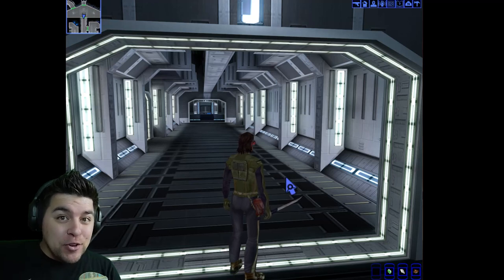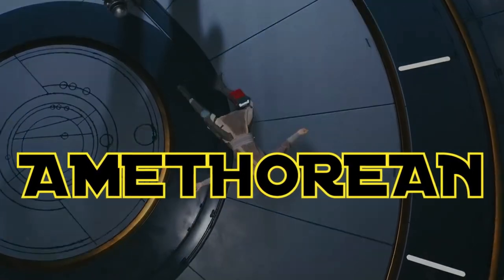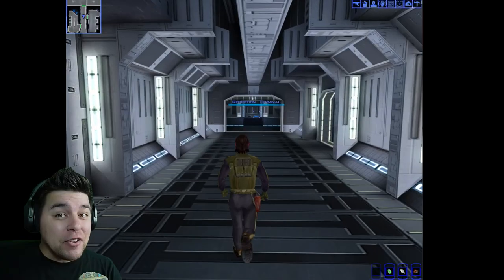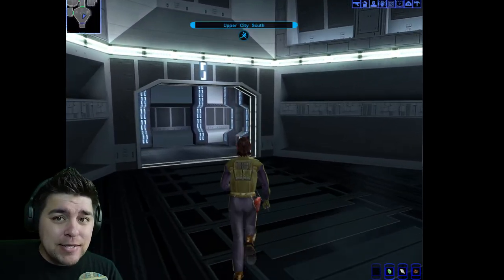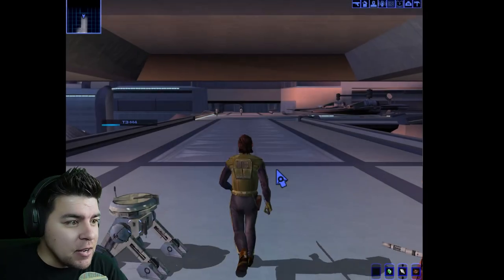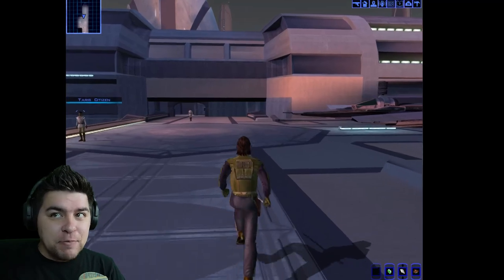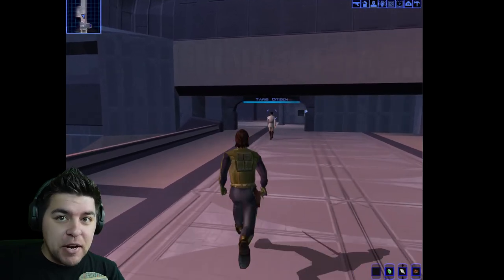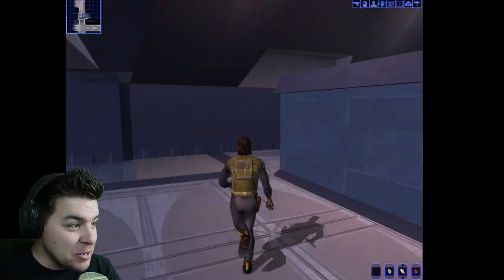Hello everybody and welcome back for another episode of Star Wars Knights of the Old Republic. Where we left off, I got absolutely destroyed by the Sith Lord in the Sith Base. So I'm heading back to the main town area to hit up some vendors and see if there's anything I can outfit my characters with that'll give me a much better fighting chance, because that was not good. Let's do what we can to outfit our characters a little bit better.